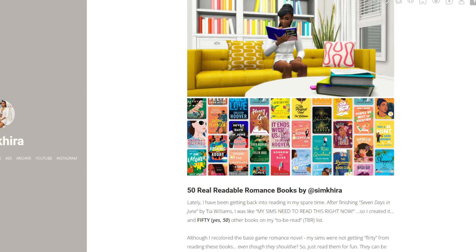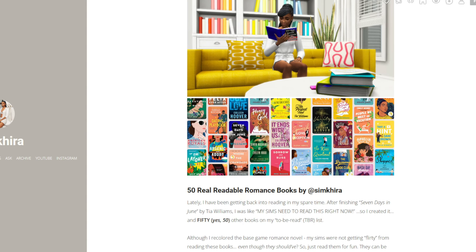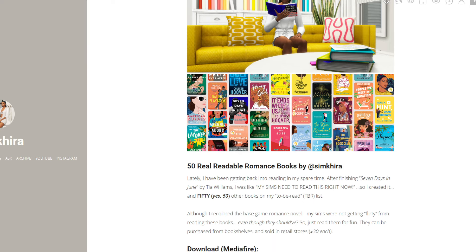This next mod is called the Real Readable Romance Books Mod by Sim Kara. I love this mod — this is one of my favorite mods ever. I have this mod in my game and I will keep it. If you are anything like me, I am an avid reader and I love romance books. We get 50 romance books; they are real books taken from the real world. You can get it as a merge file or separately.